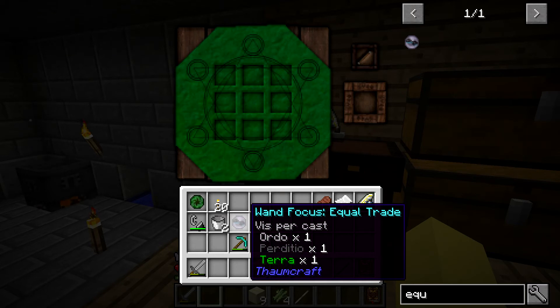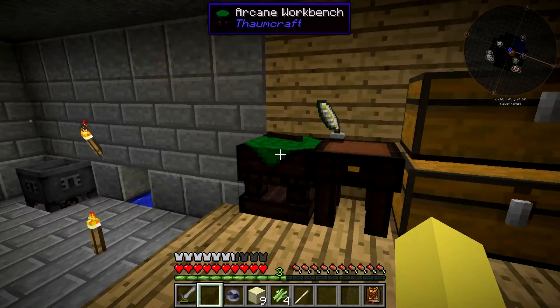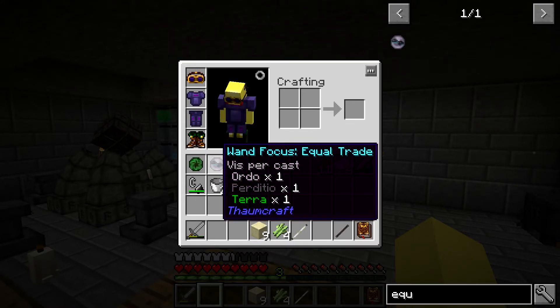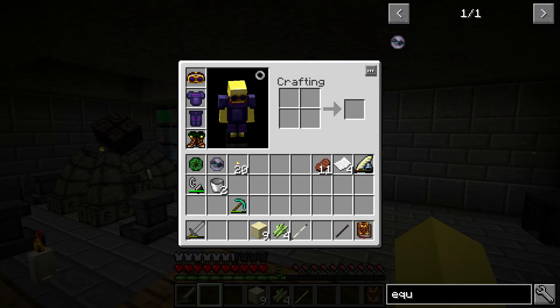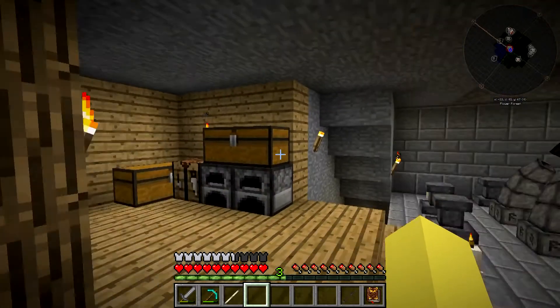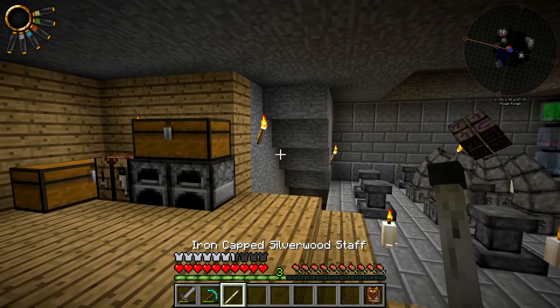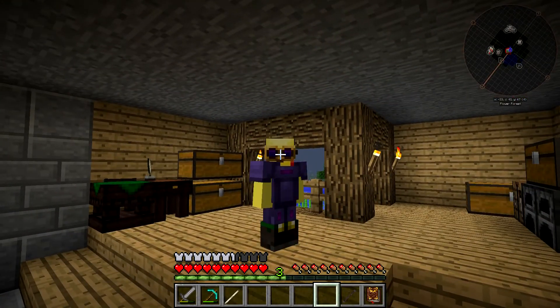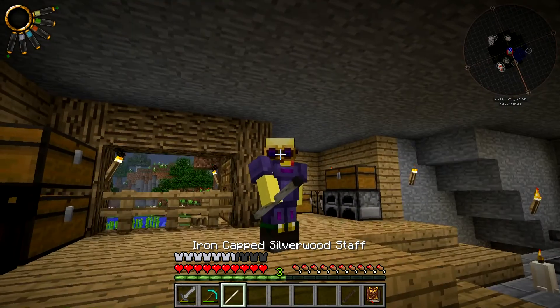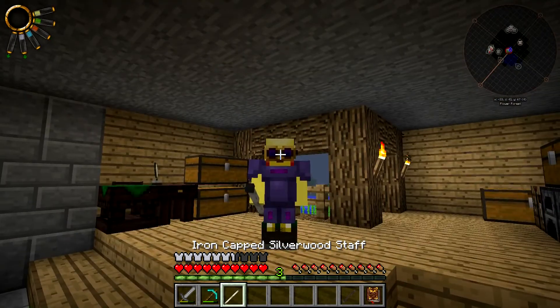The V it uses per cast is actually really cheap: Ordo one, Perditio one, Terra one - so that's really easy. Now we have two Wand Foci. Before it wasn't important to make the actual pouch for these, but now that we have two it's actually kind of important because as we collect more it's going to take up more and more inventory space. I'll just dump these back in here for now. If we hover over the Silverwood Staff and look in F5 - yeah, it does look bigger. The back is significantly bigger, it extends the same length in the front but the back is bigger. It looks a lot cooler - we look super fancy now.